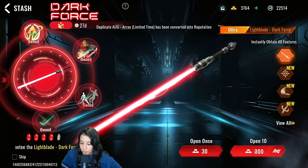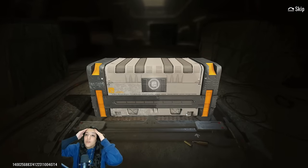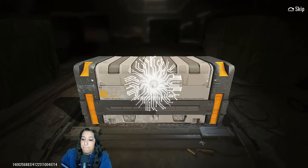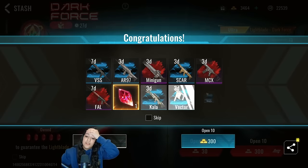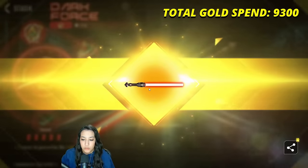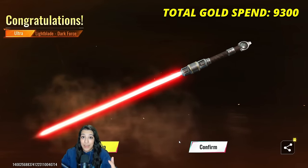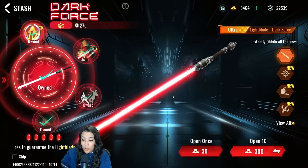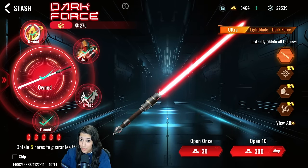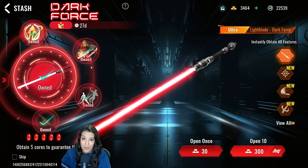Switching back to 10 pulls — let's go. Come on... boom! Yes! Finally got it! I'm gonna put the total gold spent on screen. Let's check these out in the shooting range and in a match. Not gonna lie — this lightsaber is gonna look sick with the Agent Zero skin. It's gonna look absolutely crazy, so we'll test that out as well.